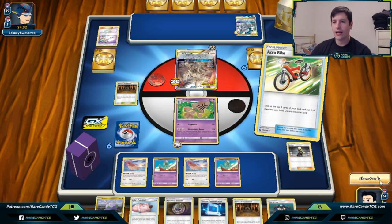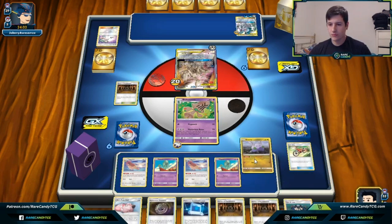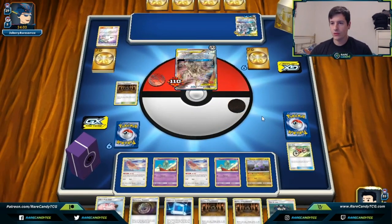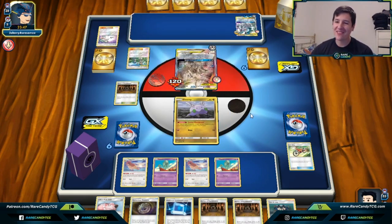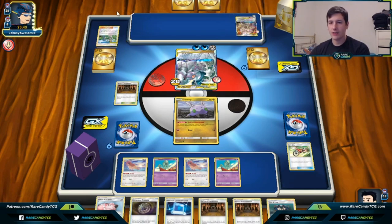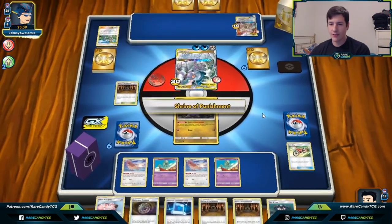We'll keep the Shrine just in case of healing shenanigans. We go for the Mysterious Noise — we have the lock, we just need to find a U-Turn Board. We want to delay Alter Creation one more turn. If we just promote the Poké Doll they could still burn their GX attack. They have Mallow and Lana, which is a bit of a bummer — and we are going to see Altered Creation GX. That is definitely a bummer.